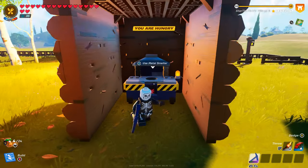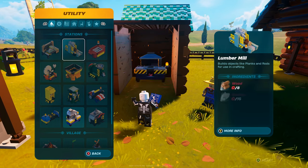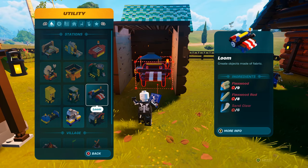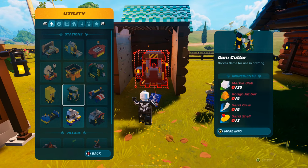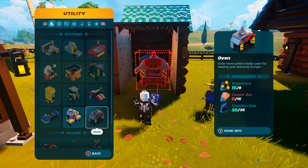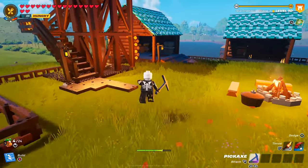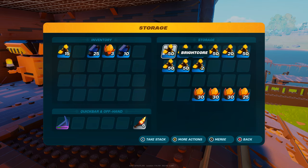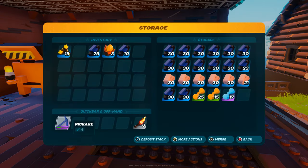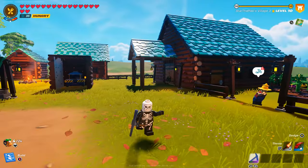There are more items you can duplicate — basically a lot of the items you use to create these crafting stations can be duplicated. In my opinion you don't really need to do a lot of them, because things like marble slabs and rough amber are quite easy to obtain. But things like bright cores and copper bars — you need to get on this as soon as possible.